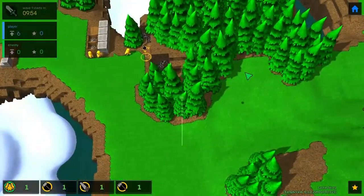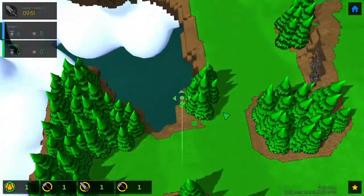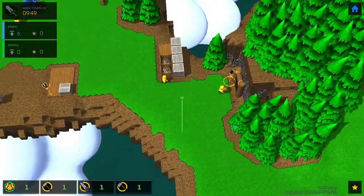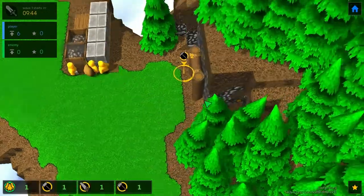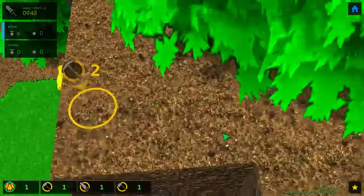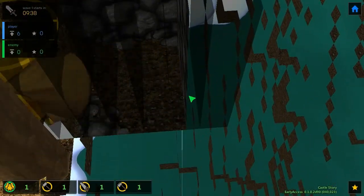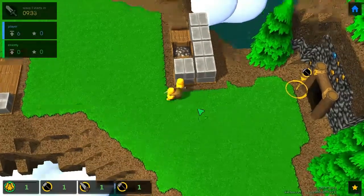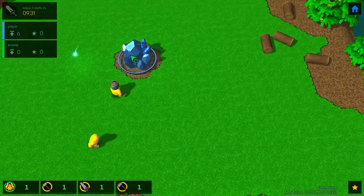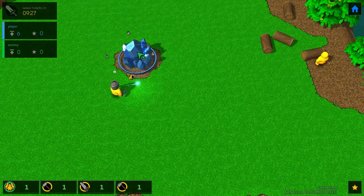I don't want to chop these trees because there's a good chance enemies will come from around here and I'll be in trouble. This mine is actually a fake starter mine — if you zoom down you can see it's just a two-by-two hole. It doesn't expand, but you can build your own mines if you want to. I should have about 62 percent ready to spawn a new unit.